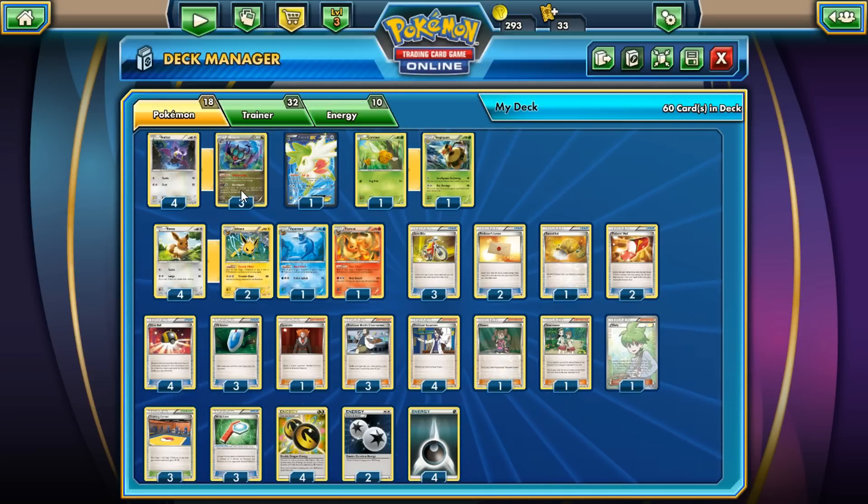Three White Lens — that's for Noivern so Boomburst can affect benched Pokemon and effectively apply weaknesses. Four Double Dragon Energies to help speed up Noivern — it only applies to Noivern, but it helps power him up as fast as possible. Two Double Colorless — for Shaymin or Vespiquen. Four Dark Energy for Vespiquen or Noivern. You can swap it out for one of the Eeveelution energies, but that's totally up to you.